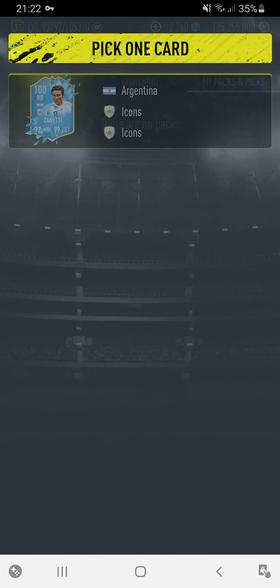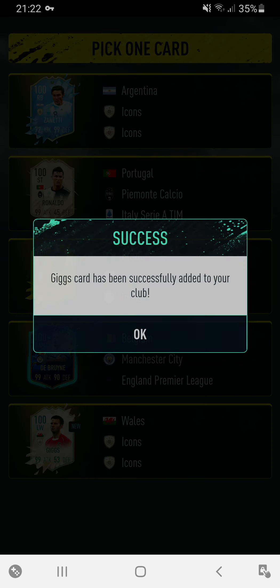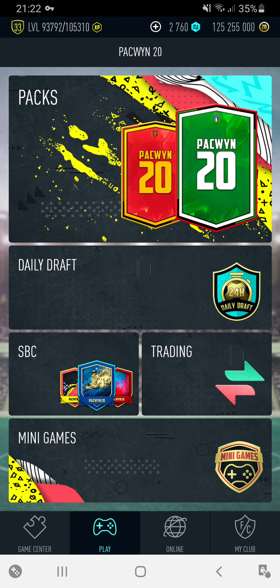Let's see who we can get from this pick. Oh, this is so tempting — I want to go for Paco Community Ronaldo, but then again I think I'll go for Giggs. So yeah, that's it.